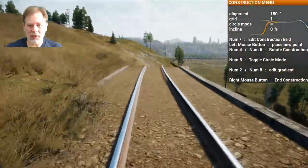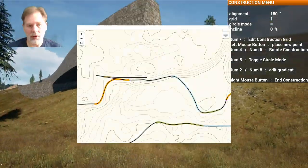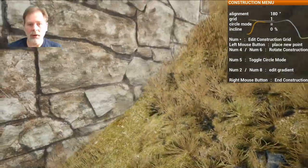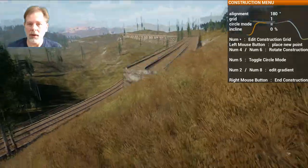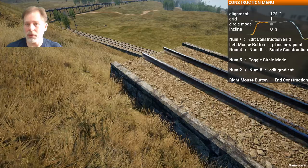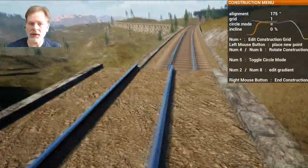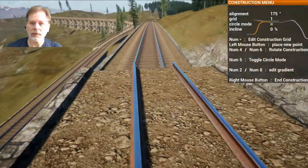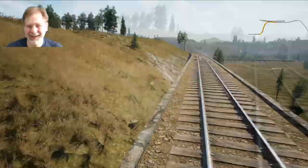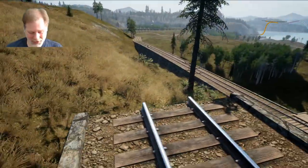We're going to drive the train back down to pick up our coal cars. Let's try that again — so it's right over here. This needs to be like this, a little bit more. Let's see how that looks. And I just did it again... let's try it. Take three. Episode four.